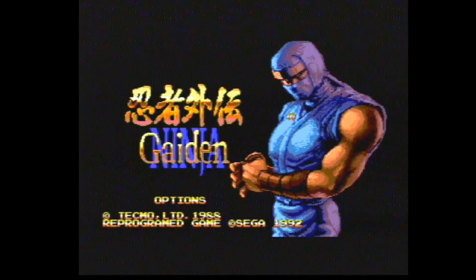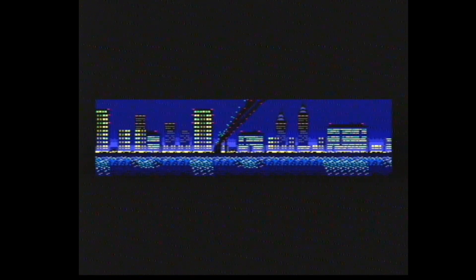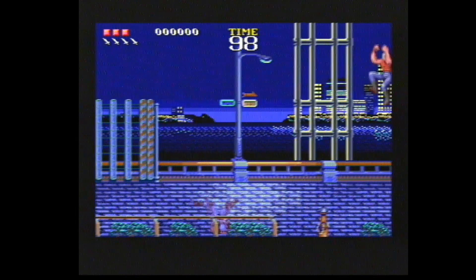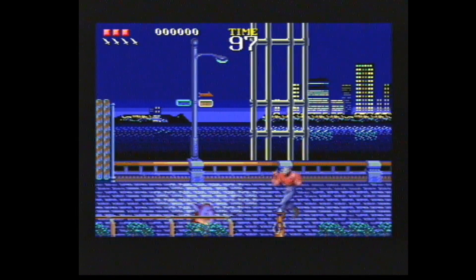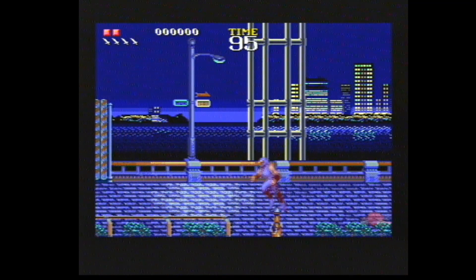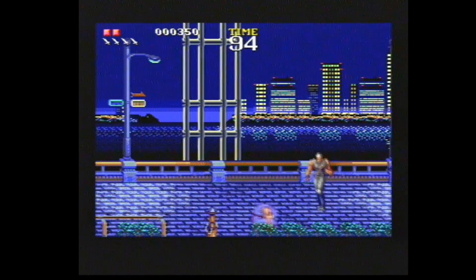A few options there and let's start the game — you can see the ninja there. There's a nice little synopsis at the start but we'll get right into the action. This is Ninja Gaiden on the Mega Drive and they've done an excellent job of getting a 16-bit version. I seem to be doing some sort of spinning, some sort of flying kick.